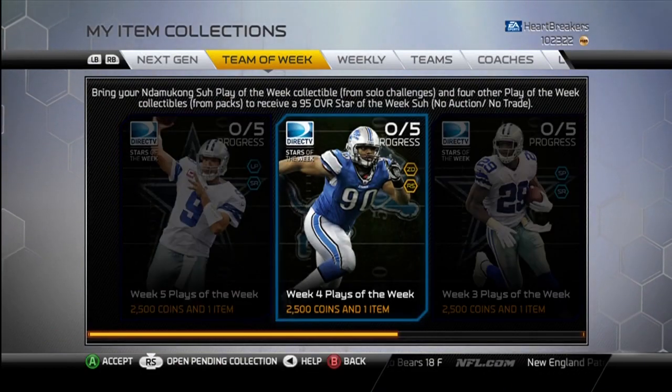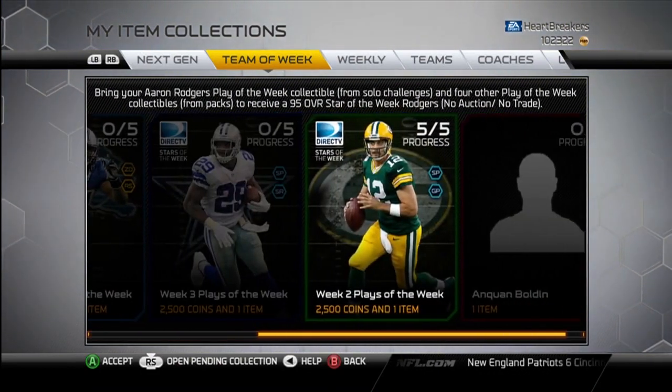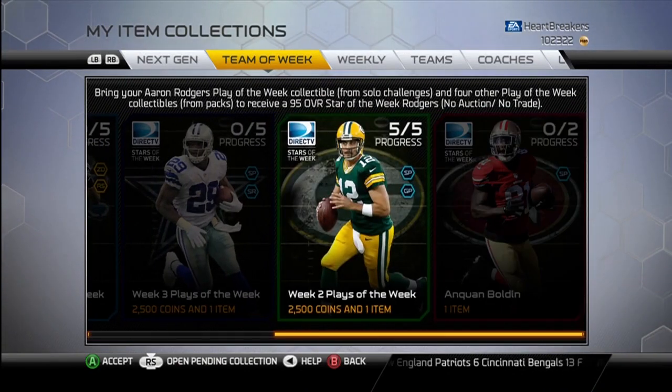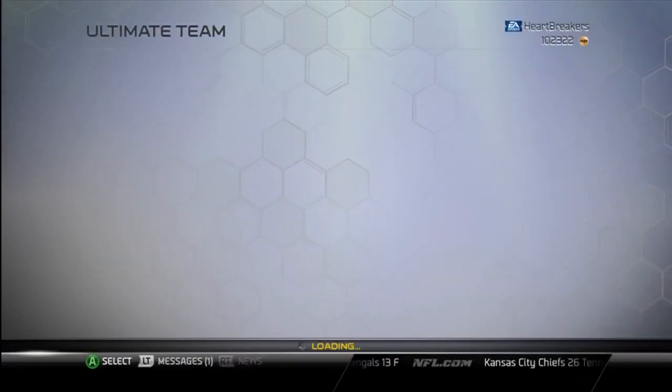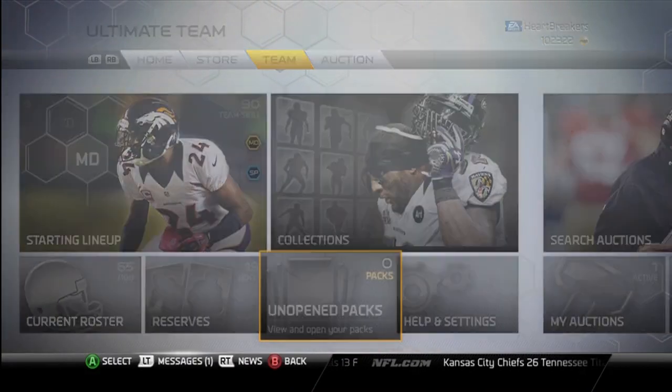Kind of wish I would have done the Ndamukong Suh. Kind of disappointed I did the Rodgers. He's still a boss — Rodgers is still a boss — but I don't really need him. I wish I could kind of sell him, but that's not going to happen.